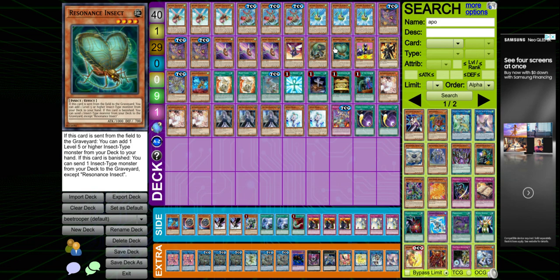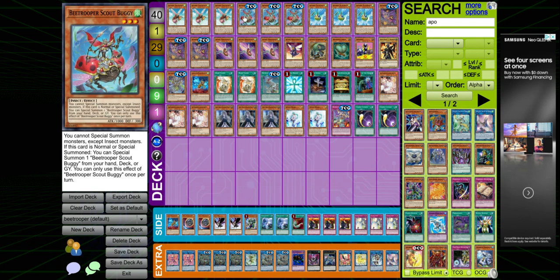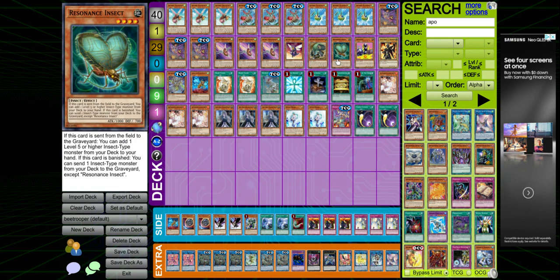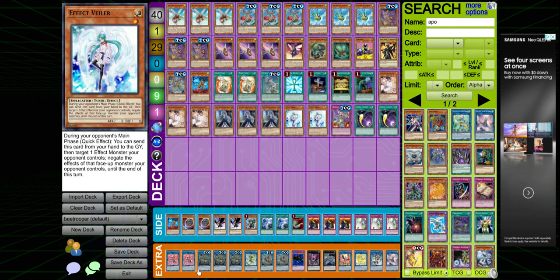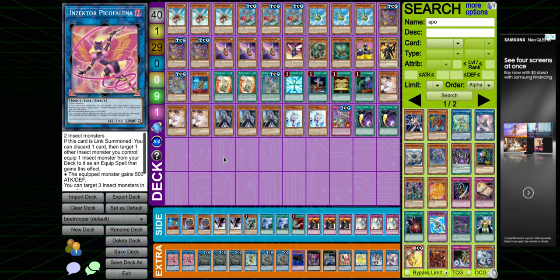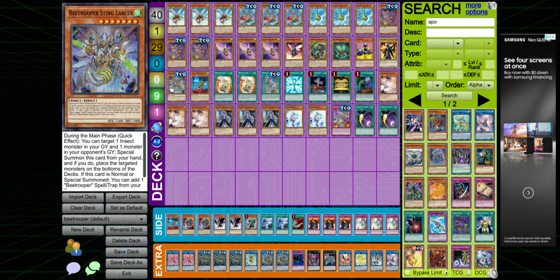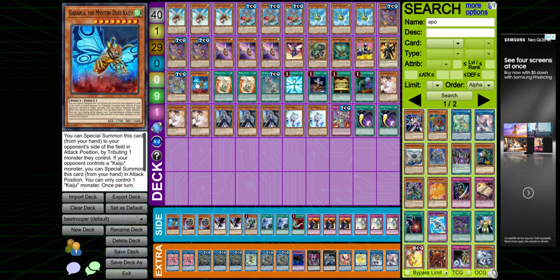I only run one Resonance Insect because you already run like six normal summons. You can always equip it from deck with Pico, which I try to abuse. One Sting Lancer — you don't want to open this card — and one Good Darla to search off of your Resonance Insect.